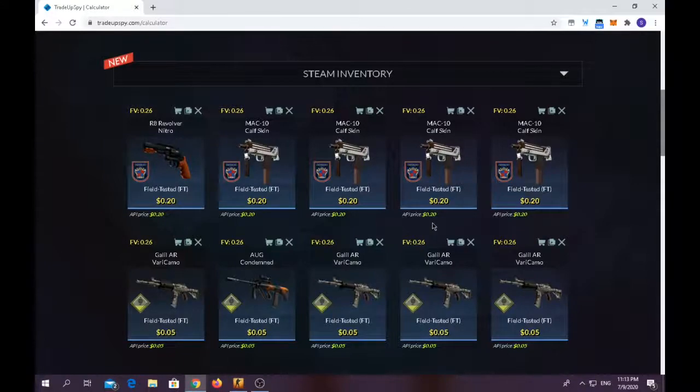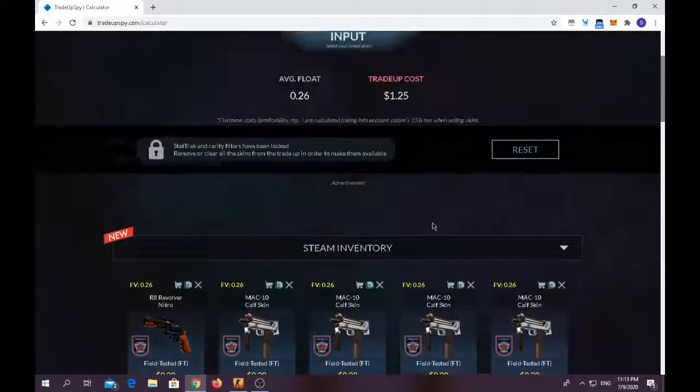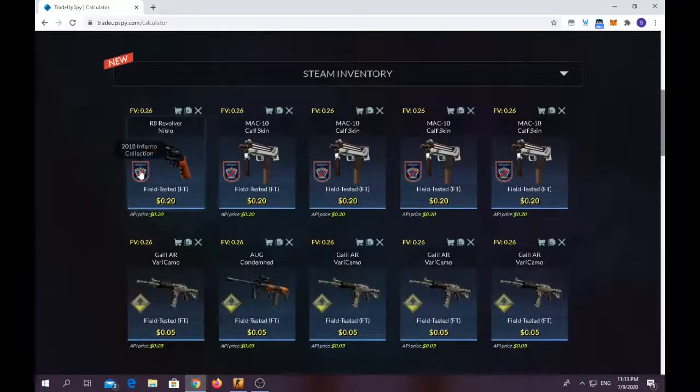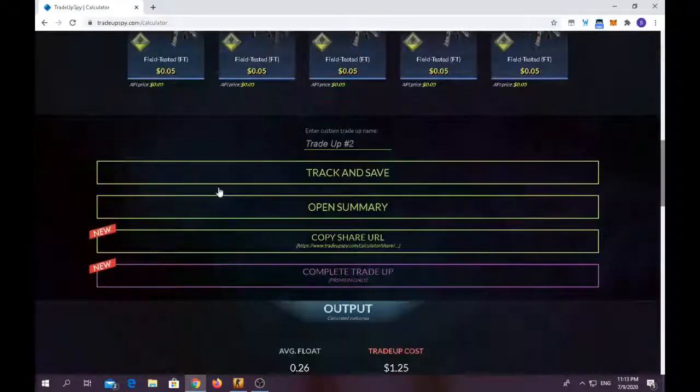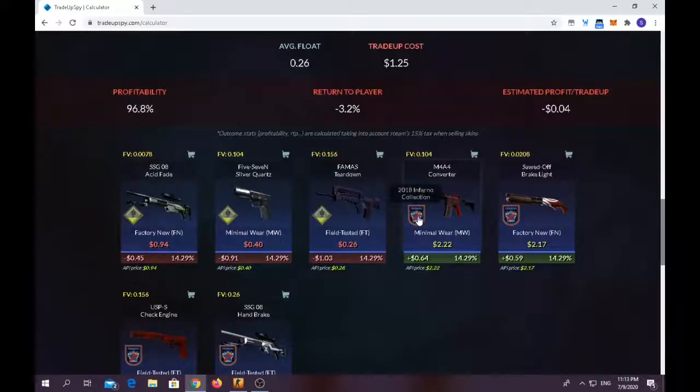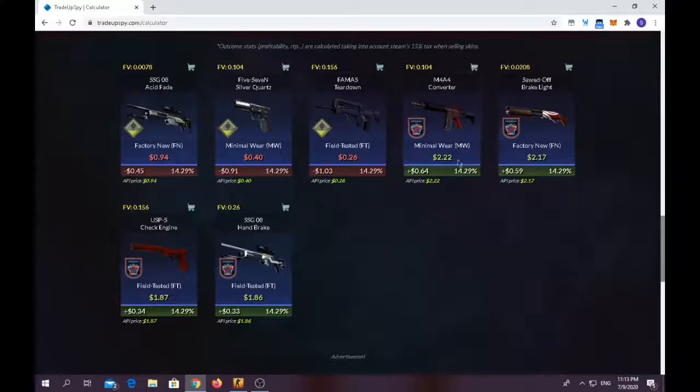Welcome back to a brand new video. Today we're gonna do a trade-up that I love doing. We have around five attempts. Float doesn't matter at all. Trade-up cost is $1.25 — you need around five 2018 Inferno Collection skins in field-tested condition, and five Safe House Collection skins in field-tested condition, priced at five cents each. Anything from the 2018 Inferno Collection is profit; I'm trying to get the M4A4 Converter. Anything from the Safe House Collection means you lose money.